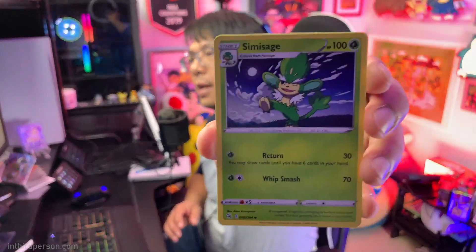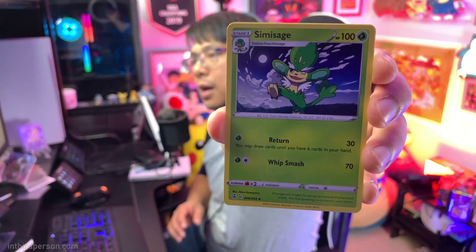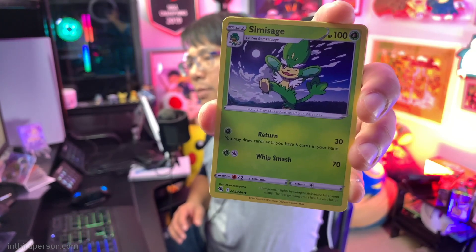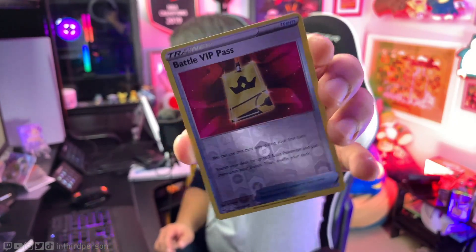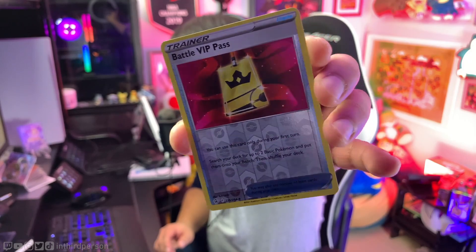Here is a Semi Sage — not really much going on here. Whip Smash: two energy, not so bad, but no one's going to be playing Semi Sage. And then the reverse holo is a Battle VIP Pass again — I've got a full set of these now, so if I ever make a deck that has these, that's going to be great. And the rare...